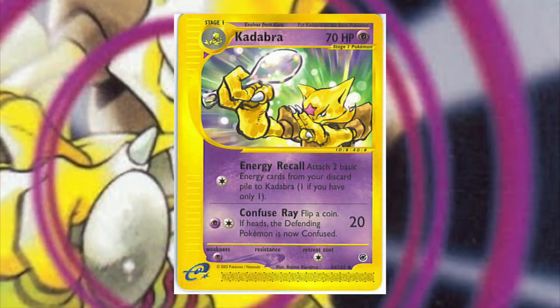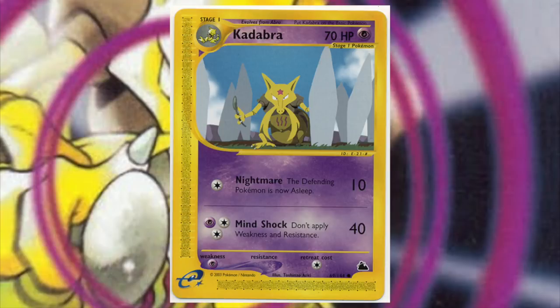The Kadabra from Expedition can't have a deck built just around it; however, it does get a little boost in HP which helps its survivability, so that it can get off an Energy Recall — a really great attack to set up for evolving into Alakazam the next turn. So Kadabra does tend to have this feature of not just being a useless middle evolution card that you only use to get to your final stage. It's actually a really great support and setup card for any Alakazam decks.